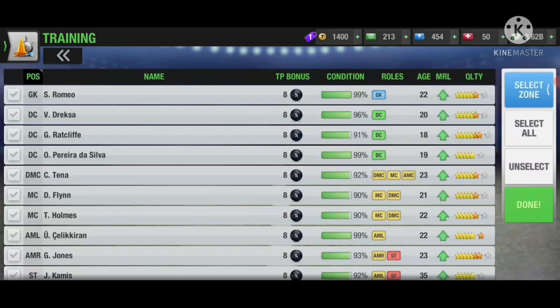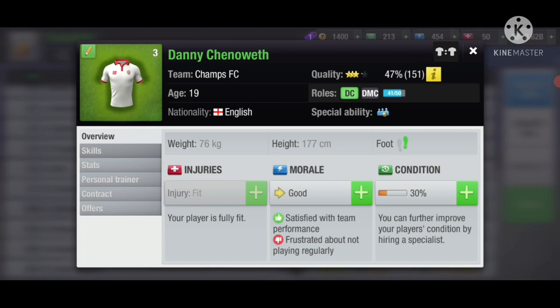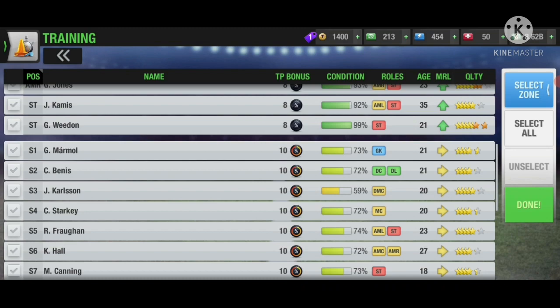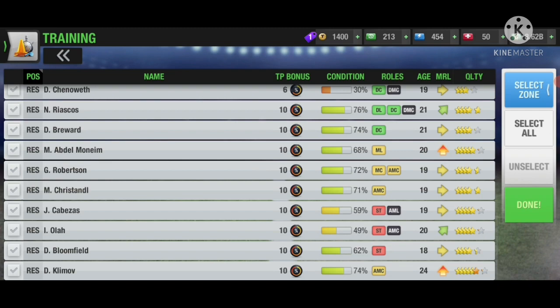Let me give you guys another tip: if you don't want to do the math and all the calculations regarding skills, here's what you do. If you're training a defender or a DC, or someone in the defense, just go for fast counter attacks in full slots. By default, these skills are very low for defenders, which will bring the average down.